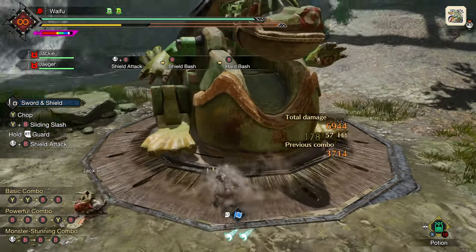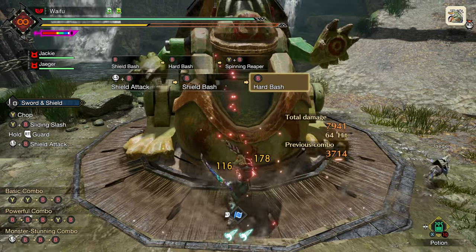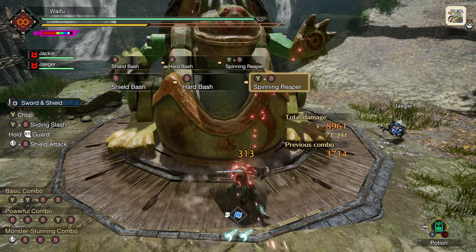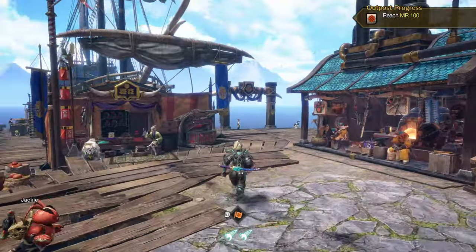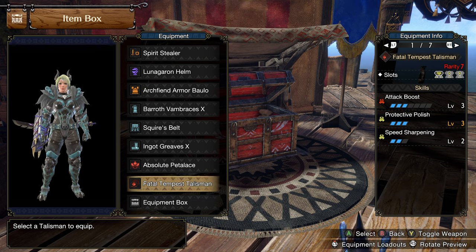I think that's important because of the talisman I have. Obviously being on PC we have pretty crazy talismans. But even if you don't have Protective Polish on the talisman, you can still last quite a while with minimal sharpness just because of how raw Sword and Shield is played. Hopping into town to talk about the talisman — we are working with Attack Boost 3, Protective Polish 2, with 3-1-1 slots. Personally, the most important thing here is Attack Boost 3. Having Protective Polish is nice, but as you saw, I was able to just beat and beat and beat without worrying about my sharpness.